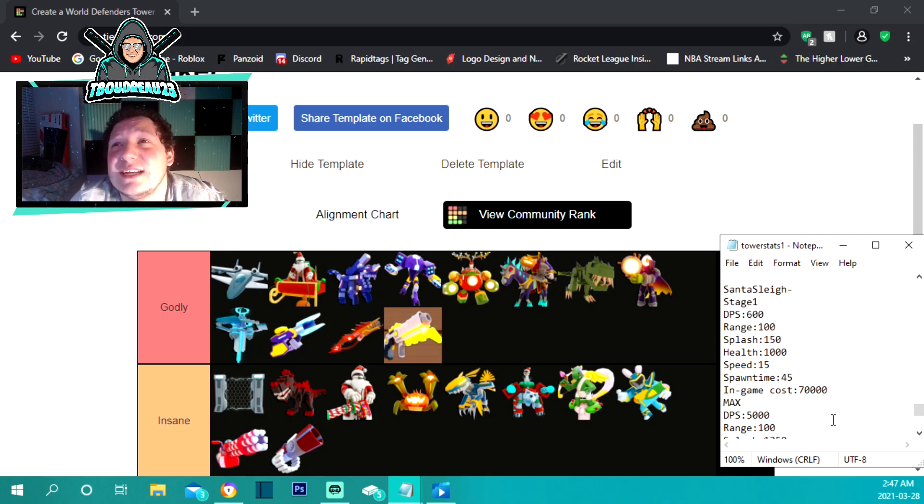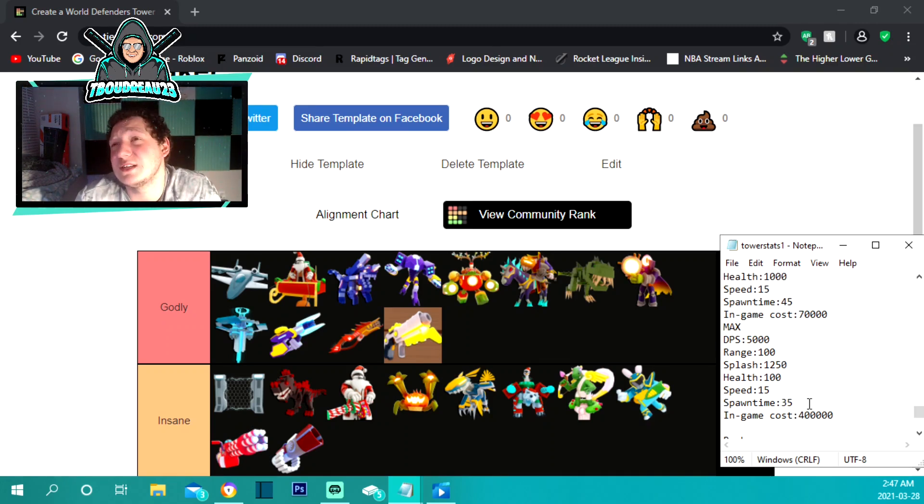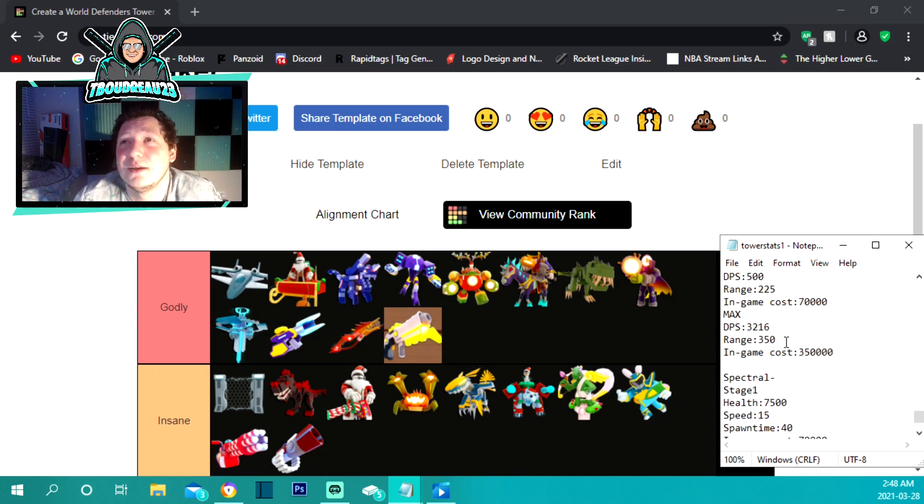Santa's Sleigh costs 70,000 to place — it's an air track tower. It has a 45-second spawn time which is horrible, speed of 15, 150 splash damage, 100 range, and 600 damage per second to start. Maxed out at 400,000 it has a 35-second spawn time, 1,250 splash damage — which is insane — and 5,000 damage per second, the highest in the game. It's definitely godly for being one of the best towers.